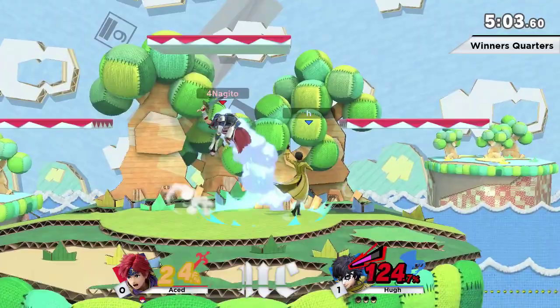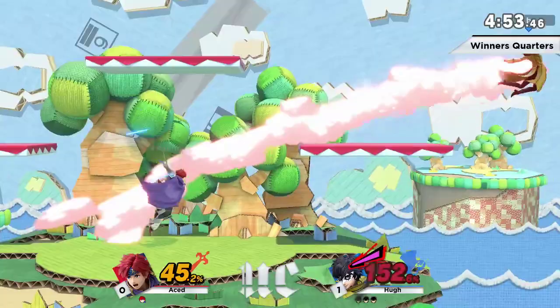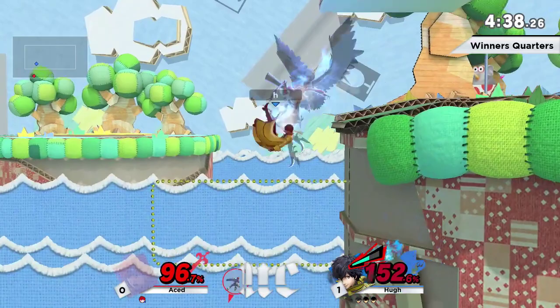Nice combo break with the jab — didn't need to get the kill here but next time. Oh nice, nice — I really like those combo breaks. Joker is so good at pulling out of disadvantage with those fast options. The counter hasn't landed once — maybe once a set. No tech and he's dead. Yeah, unfortunate — you hate to see it.